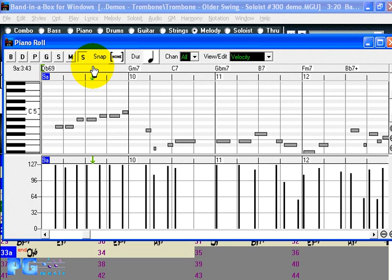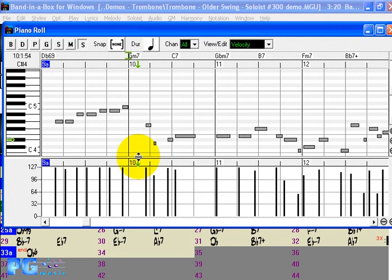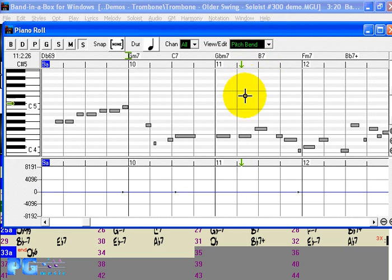The track here that has the solo has been already generated by Band in a Box. You can click on the top to start playing from where you want and press Escape to stop. The chord symbols are also displayed. What you have is a typical piano roll display with the piano vertically, and this window may be sized in typical ways that you'd be familiar with using Windows. Down here we have a display of the data window — currently showing velocities, but we could have it display pitch bends.